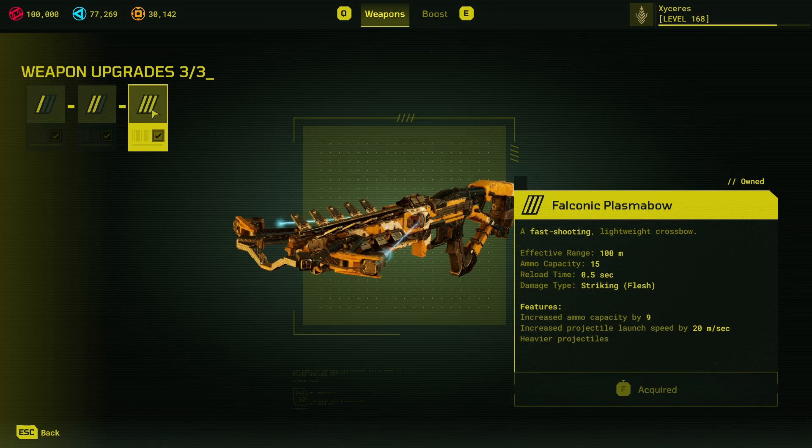As for features unlocked as you level it up, most of it's just ammo capacity, but at level 4 you do get higher projectile speed, which means it shoots faster and even more straight — effectively less drop because it's flying so fast. It also gets heavier projectiles. I don't know what impact this has, because the projectiles are still super light. You can't really test it without two accounts. Suffice it to say, the projectiles are still super light even if heavier, and it might just have something to do with how it bounces, which we'll get into in a minute.